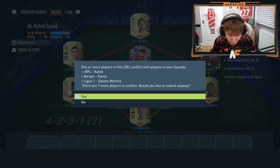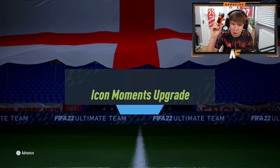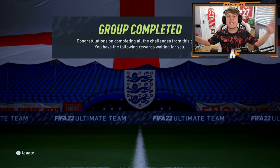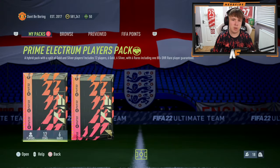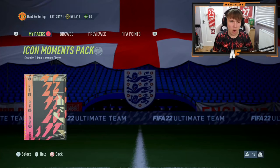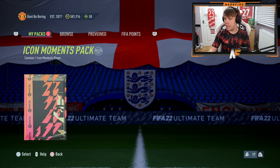We've completed another Icon Moments upgrade — you can see that right there. So we're going to go ahead and do the stat reveal on this Icon and see who we managed to get. Fingers crossed it's going to be good. We've also got the final pack from the Icon SBC — quickly crack that open. Sadly no walkout, it's a non-board. Onto the Icon Moments pack — here we go, it's here. We're going to open it up, look away, and get the image in front of it.